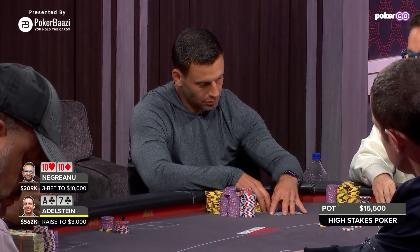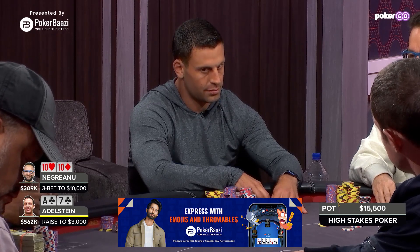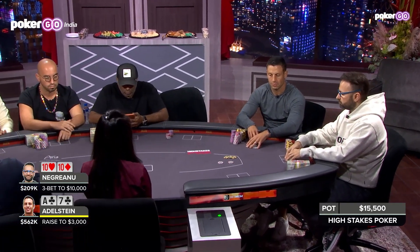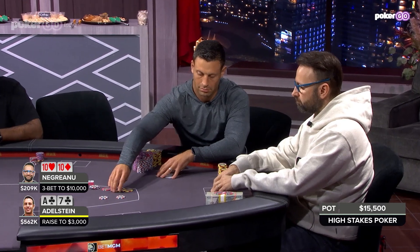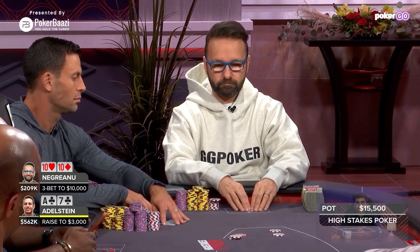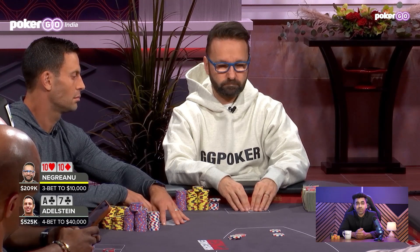The rest of the players fold and action is back on Garrett Edelstein. There is $15,000 in the pot and Edelstein needs to call $7,000 — roughly 2-1 odds. But Edelstein doesn't look like he wants to call; he re-raises to $40,000.